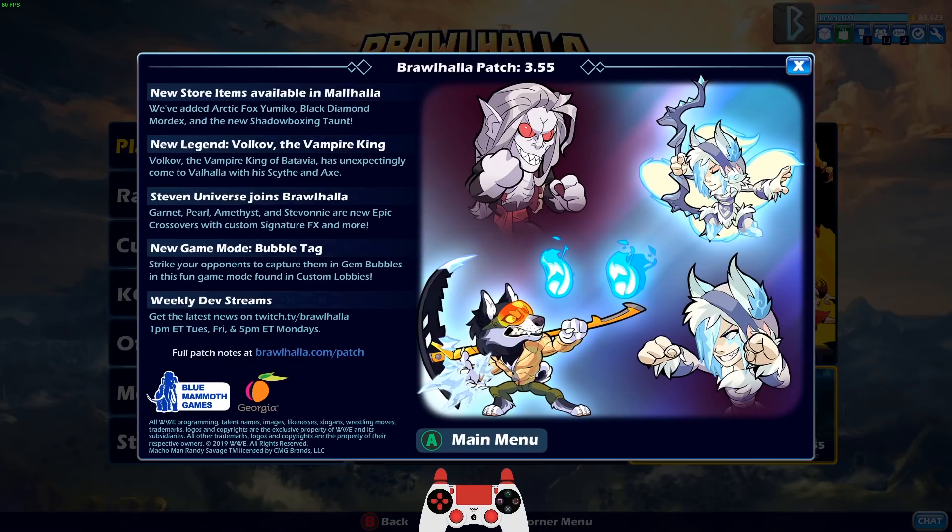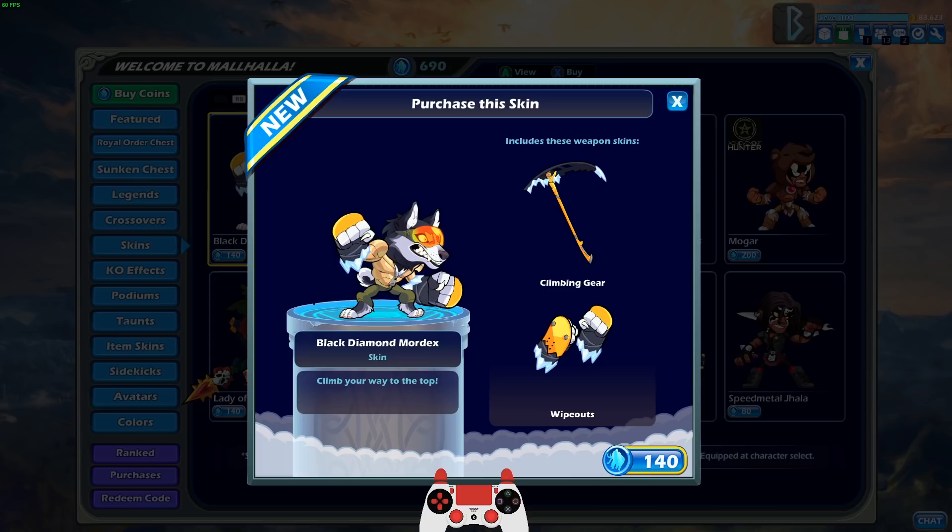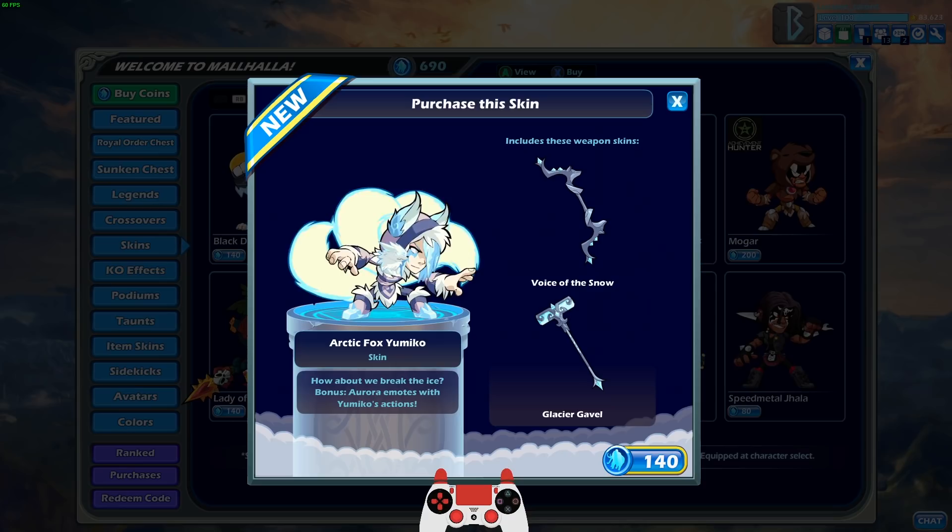Let's look at some of these new skins that they just dropped. We have Black Diamond Mordex — those goggles have such beautiful colors and I love the scythe, looking like an ice pick. The gauntlets are kind of lame, but the scythe is sweet.